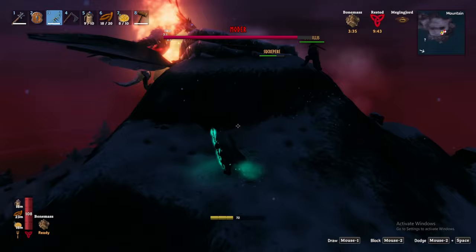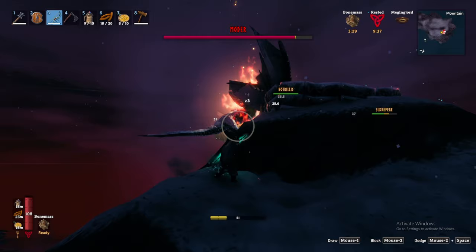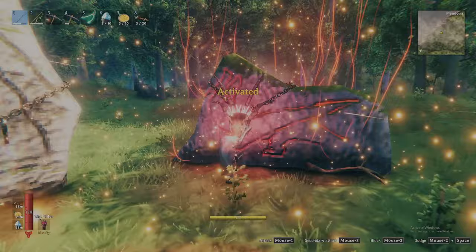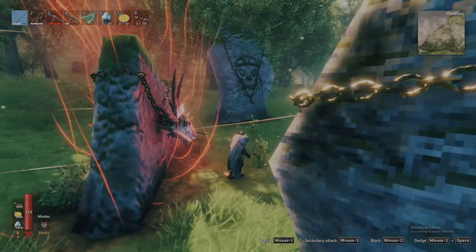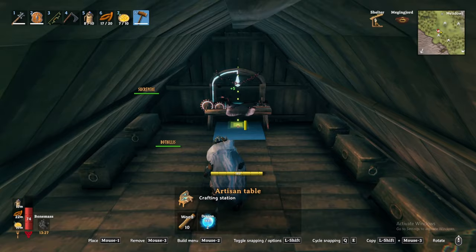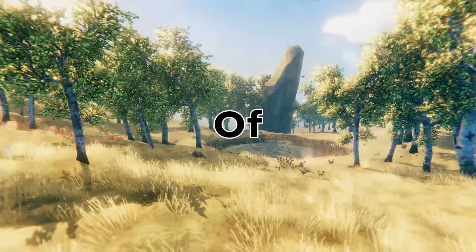Wolves, Fenring, and drakes can and will spawn throughout the fight — I recommend completing the fight during the day for reduced add spawns. Once defeated, Moder will drop her trophy and the dragon tear. Mount her trophy on the corresponding sacrificial stone to gain her forsaken power, which forces exclusive tailwinds while sailing for 5 minutes. The dragon tear provides the recipe for the artisan table, which will enable you to craft the refining equipment for the resources you will soon gather in the plains.